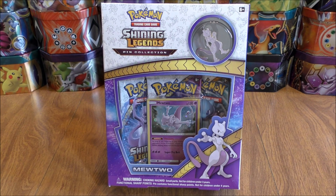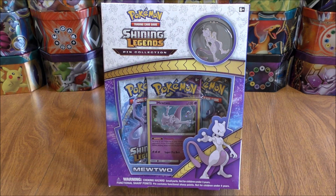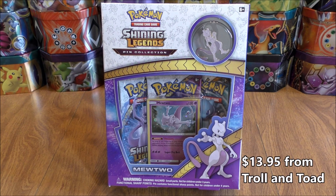Hey YouTube, this is Primetime Pokemon. In this video, I'll be opening up a Mewtwo Shining Legends Pin Collection Box. This box was released this past Friday, October 6th. It does feature the special expansion set Shining Legends, and this is the only way to get these types of booster packs — Shining Legends you cannot get individually. I got this box from Troll and Toad for $13.95. You'll find a link to their website in the description of this video.